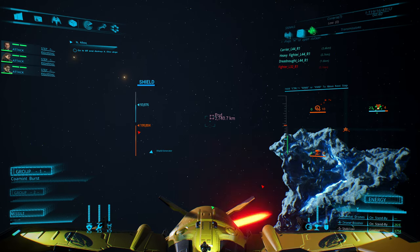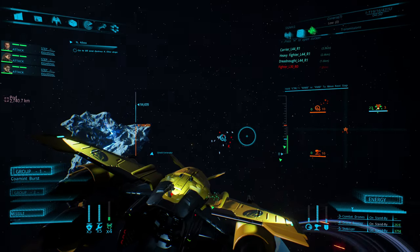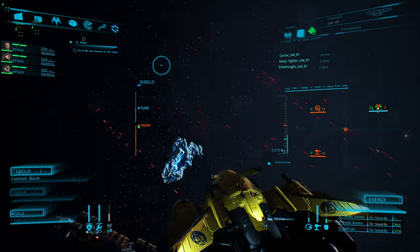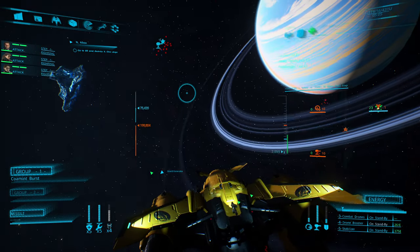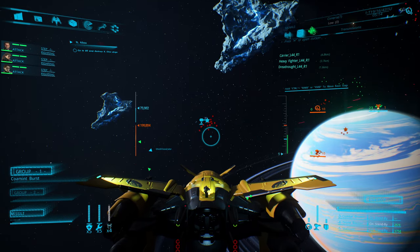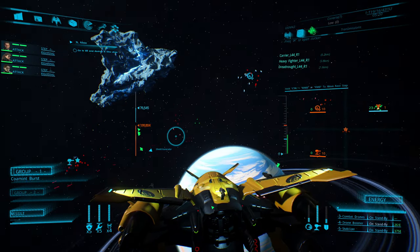I'm just going to grab a pod while I'm waiting. We're almost there. You're going to want to be aimed towards that star once we take over this position. The shield has to be ours — this position has to be ours before we can head into the station.